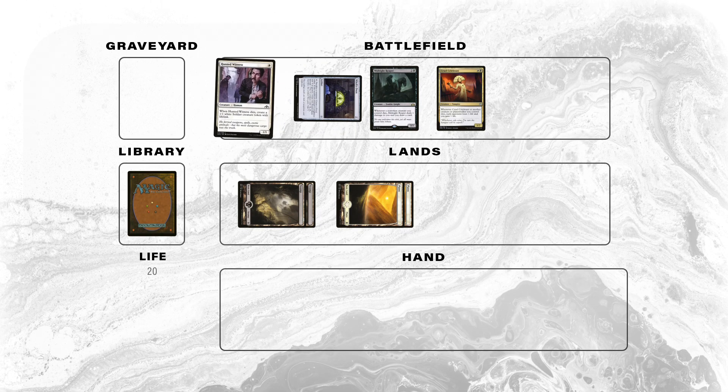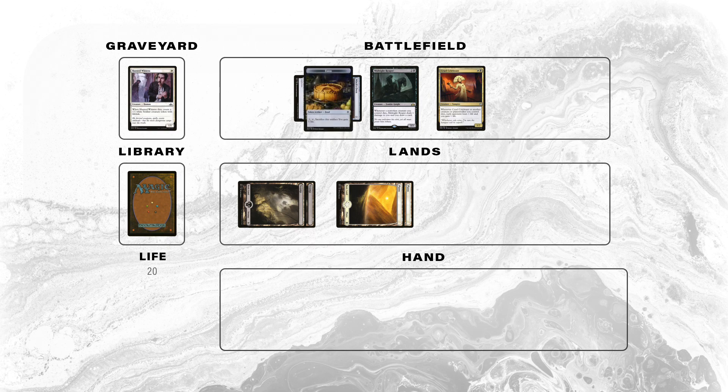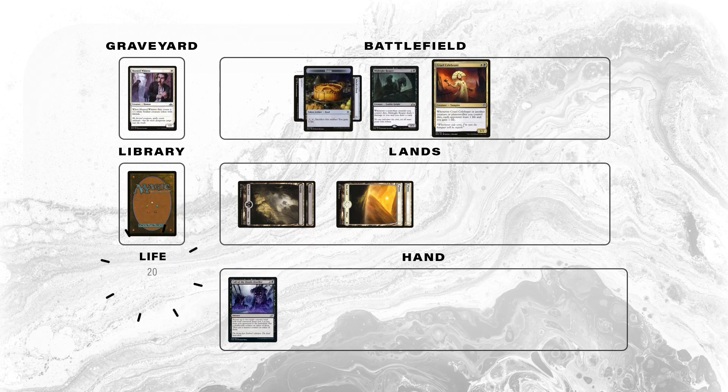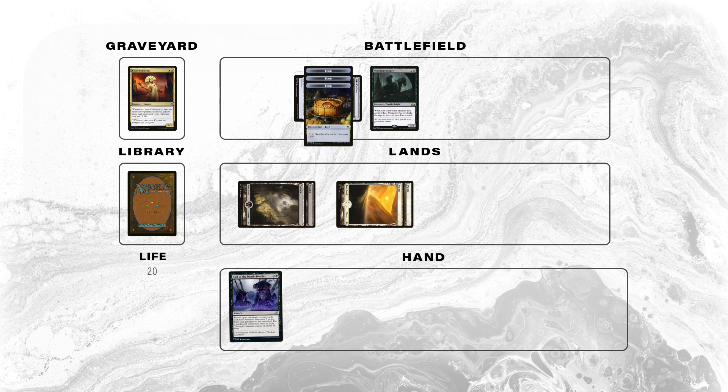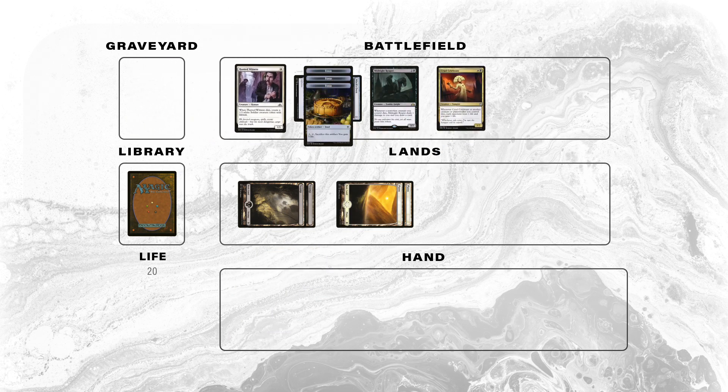It's easy to set up a game state where you sacrifice a creature for an effect, draw a card for a creature dying, ping the opponent for damage as you gain a life, and then get a token for sacrificing a creature. Once you've cleared off your own board, reanimate the creatures you just sacrificed and rinse and repeat until you can close out the game.